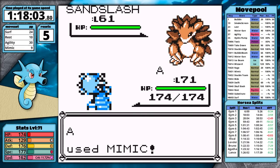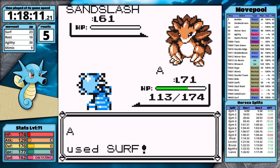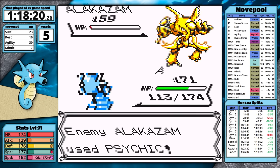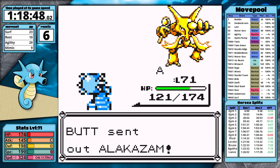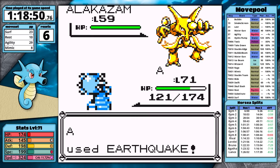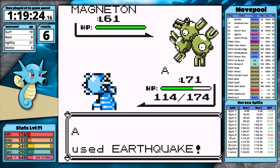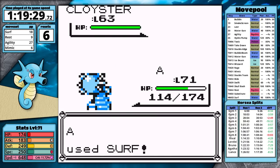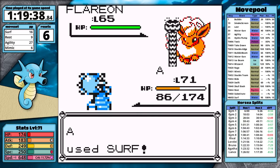Against the champion, I Mimic Earthquake from Sandslash then knock it out with Surf. Earthquake almost KOs Alakazam — it fails Kinesis and I take it out. Executor is free, and then it's time for Magneton. Earthquake gets the one-hit. With that the fight is secured — unless Cloyster crits, which it doesn't, and Flareon is an easy knockout. Horsea clocks in with a real time of 1 hour, 19 minutes, and 41 seconds, with 6 resets at level 71 in 5 hours and 2 minutes of game time.